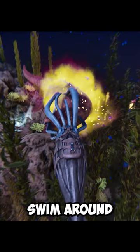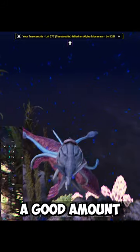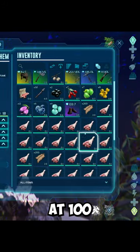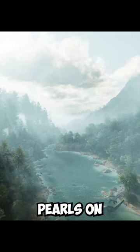But if you're in the later game, you want to swim around and look for Tusoteuthis, alpha Tusoteuthis, and alpha Mosasaurs. Killing these will give you a good amount of black pearls, with alpha Mosasaurs giving the most at 100 black pearls. So now you know the best places to farm black pearls on the Island.